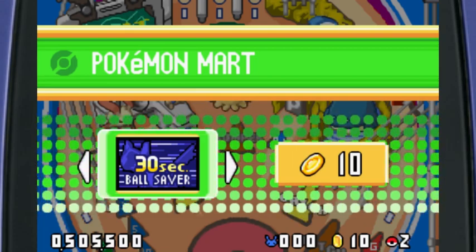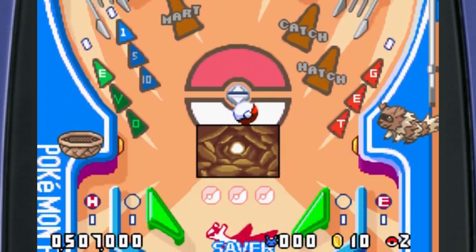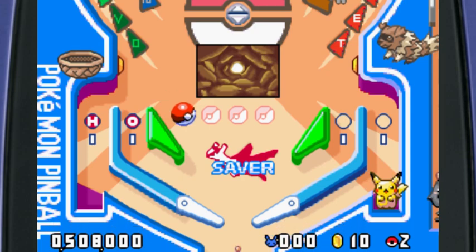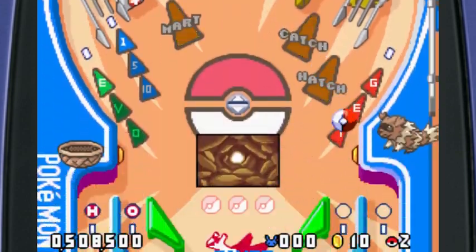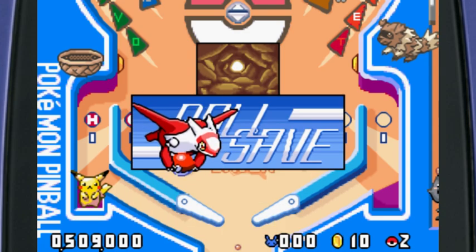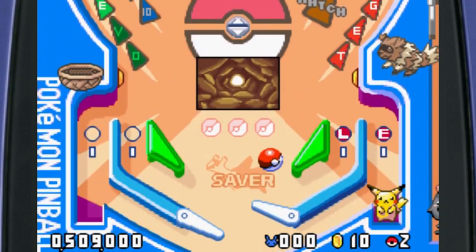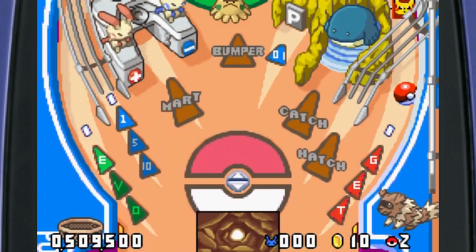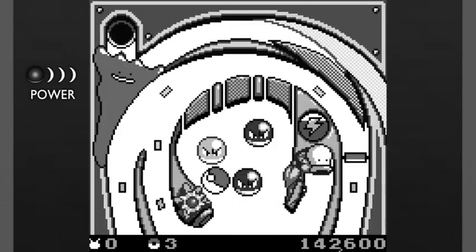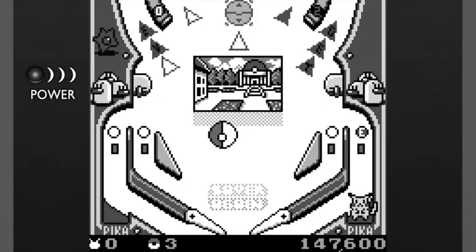We'll worry about that later. One thing that makes me sad — if you remember from the last pinball video, there was something we like to call 'ball on ball action.' Pikachu, you piece of garbage, you should have gotten that. But if you don't remember, ball on ball action was basically when the ball would hit the other balls on the top. I'll show you a small clip — there we go, some ball on ball action.